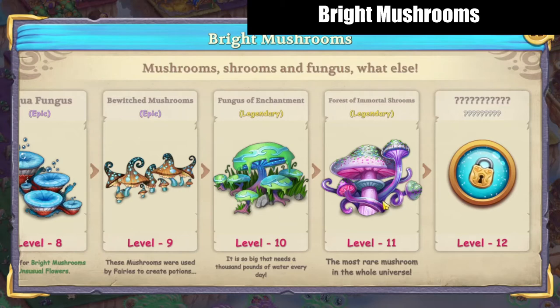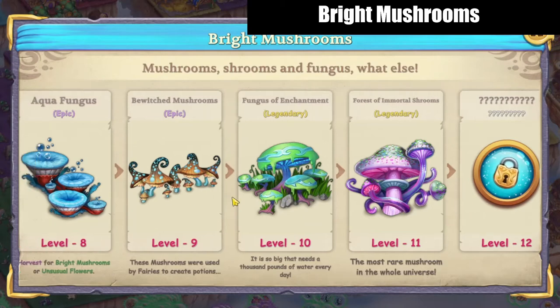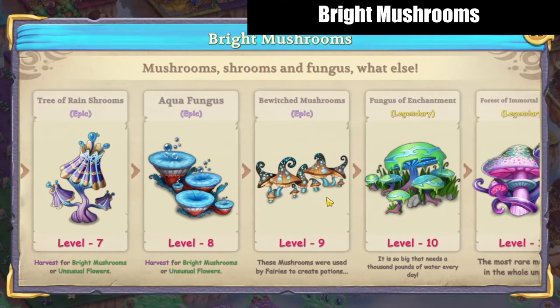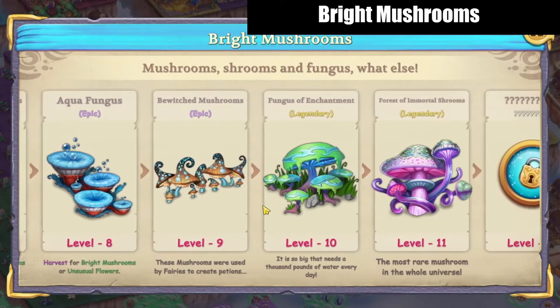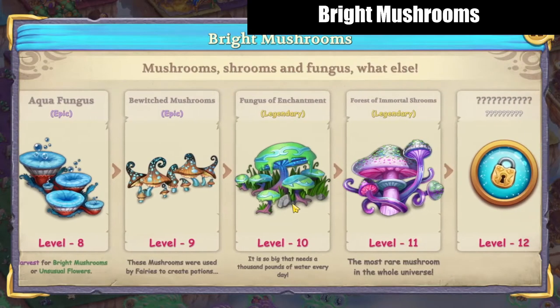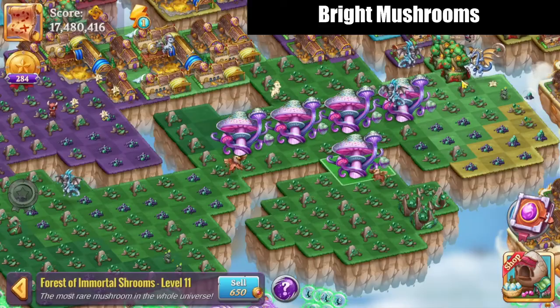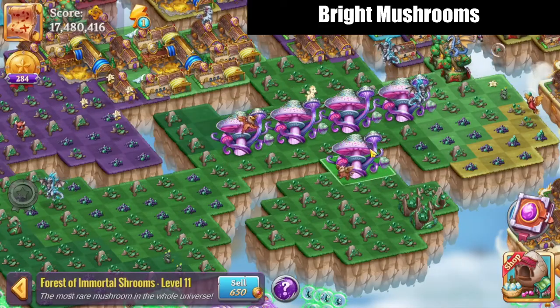I think these are just gorgeous. The Aqua Fungus and Bewitched Mushrooms are two-by-ones, meaning they take up two spaces on your map. The Fungus of Enchantment and the Forest of Immortal Shrooms are both two-by-twos, taking up four spaces. You obtain mushrooms from water.